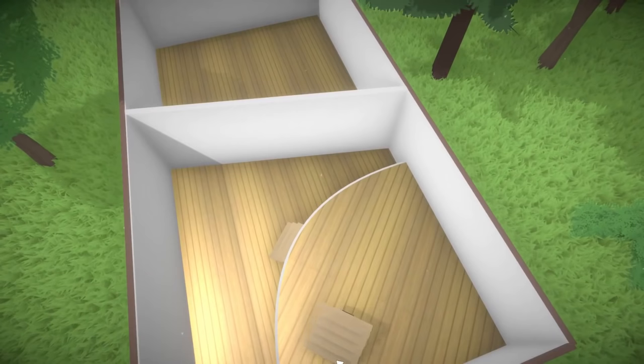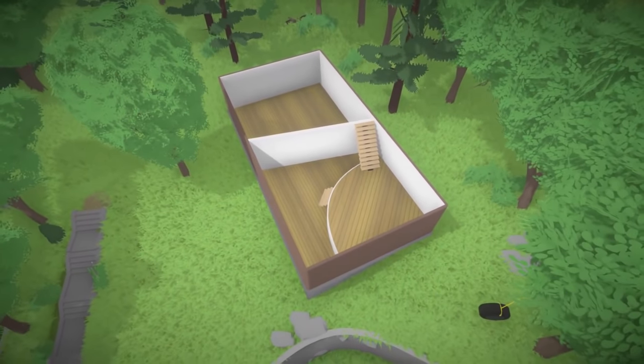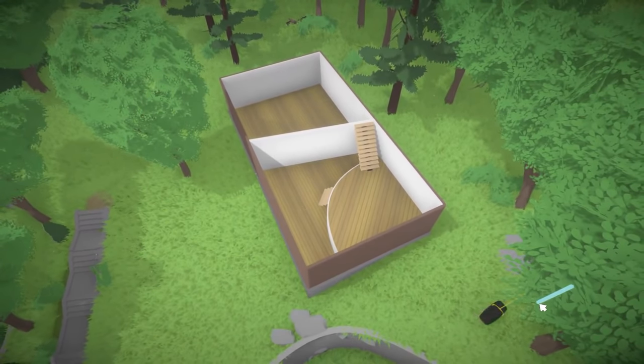Lay down a few walls, raise the floor, drop some staircases — done. Gridless construction is one of Paralives' most important features, and that's why I started with it.